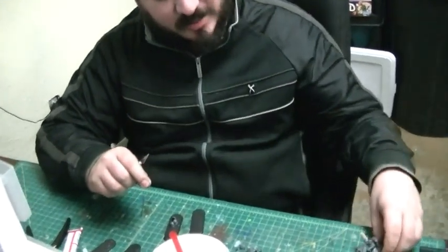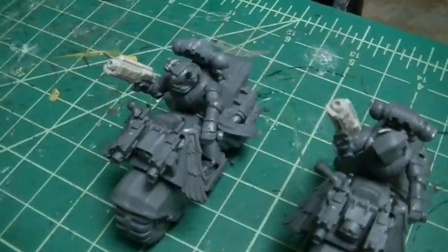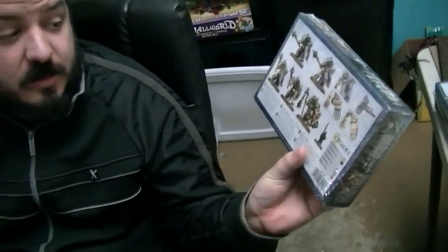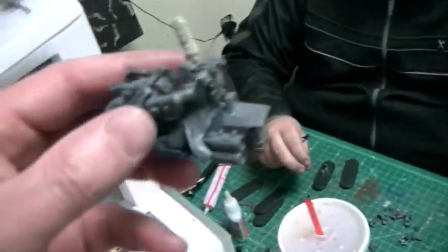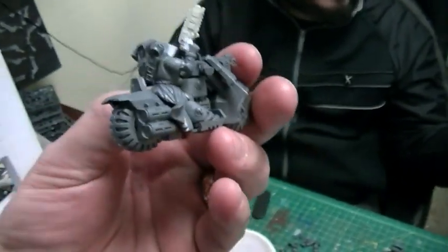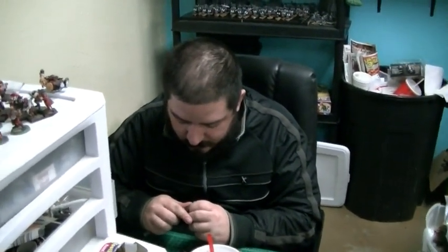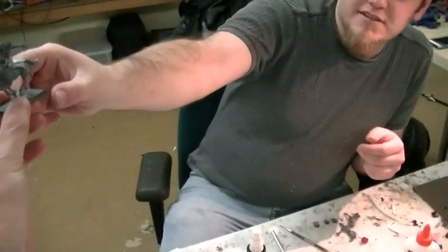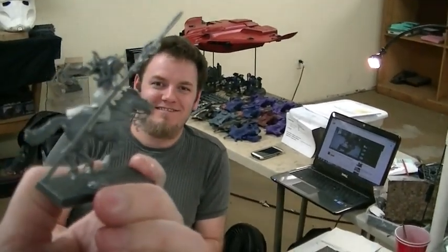I'm doing some Dark Angels biker subjects. These have quote 'nuke guns' from Puppets War — he's counting them as grav guns. He also wants the shields from the Deathwing Knights on the bikers. They're flipping huge — they're massive — so I'm going to have to come up with something creative to make this work, because they're going to be bigger than the bikes almost. Here's a finished product — probably going to go back and touch it up a bit more, but that's the general idea. I borrowed some of your White Scars bikes — somebody wants to copy the army pretty much.